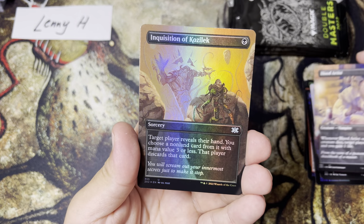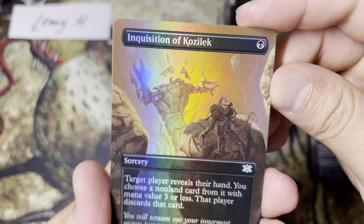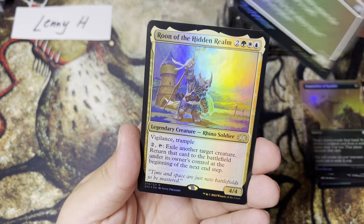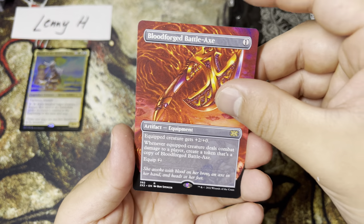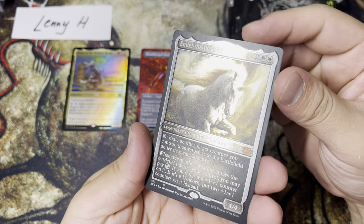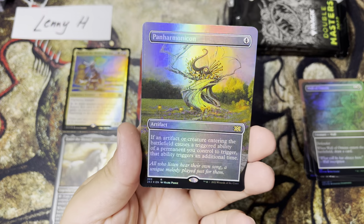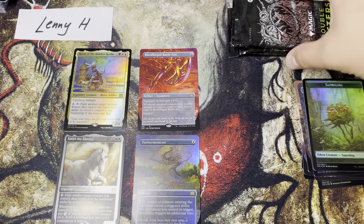Lenny messaged me: no whammies. So we're going to try to get no whammies here. Got a Blood Artist — that's a little bit of value. Foil Borderless Inquisition of Kozilek — beautiful cards, they just tell a story. It's just the same quality as the VIP boosters from the original Double Masters. Rune of the Hidden Realm. We got our Bloodforged Battle Axe — Lenny told me he got a bunch of these in his last opening. And an Emile of the Blessed Etched Foil — a nice little treat. And a Foil Borderless Panharmonicon. A little Eldrazi Scion and Saproling Token.